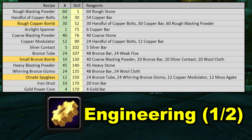We're starting out with rough blasting powder and handful of copper bolts, which will help us craft our first waylaid supply item: rough copper bomb. Then we're going to make an arc light spanner — it's a tool we're going to need later. Force blasting powder, copper modulator, silver contact, bronze tube, and then small bronze bomb is another waylaid supply. Then we go up to heavy blasting powder, whirring bronze gizmo, and make some ornate spy glasses — those are another waylaid supply. Don't throw those away; be sure to put those on the auction house.